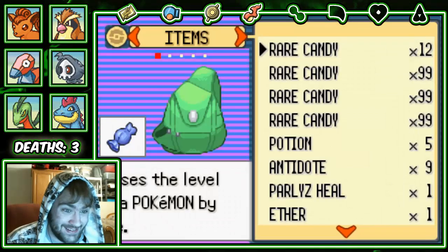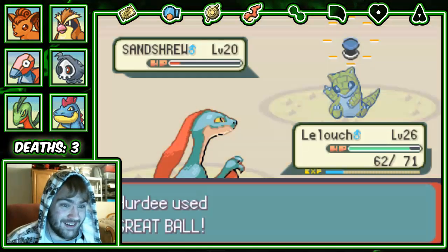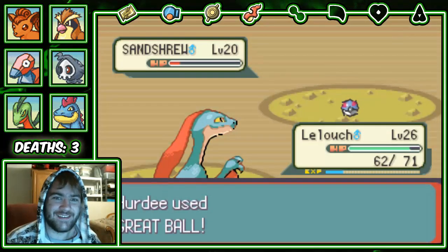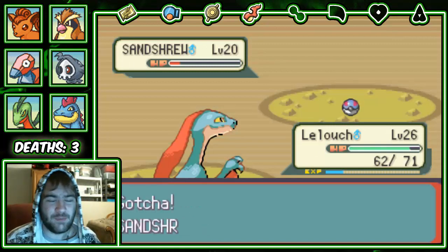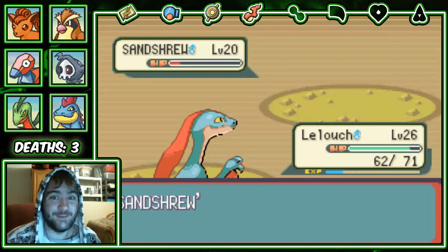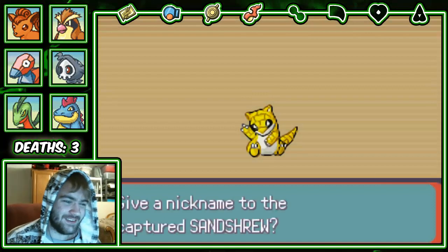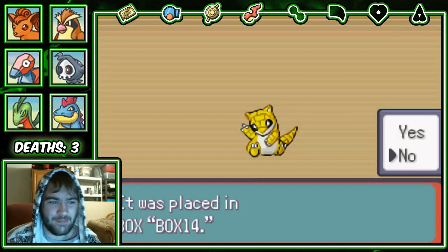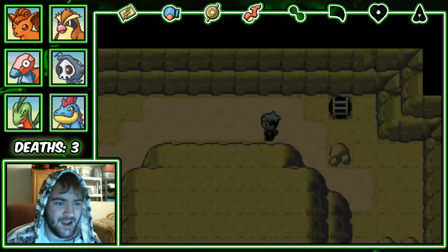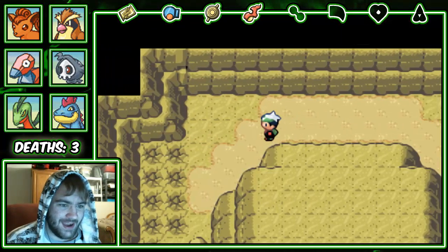Apparently Trapinch is more specially bulky than Sandshrew? In what freaking Pokemon world is that true? Trapinch is a glass cannon. Actually, I think Trapinch's attack stat actually lowers when it evolves into Vibrava — not Flygon — which kind of makes sense because Trapinch is literally nothing but attack and all his other stats are really garbage, and Flygon is a lot more balanced.